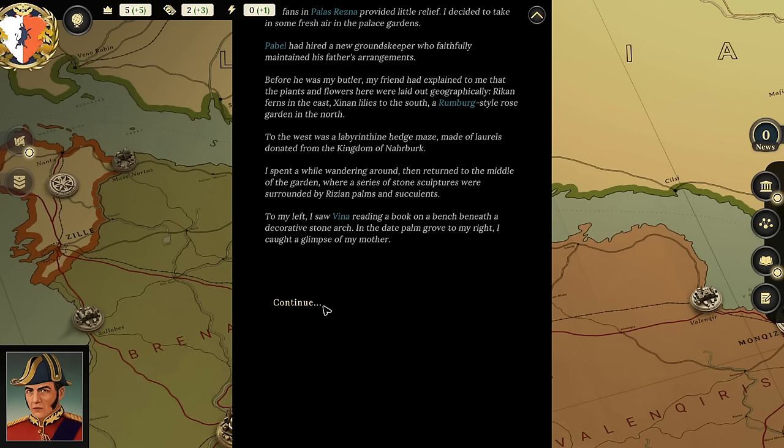I spent a while wandering around then returned to the middle of the garden where stone sculptures were surrounded by Rizzian palms and succulents. To my left I saw Vena reading a book on a bench beneath a decorative stone arch. To my right I caught a glimpse of my mother. Let's go talk to Vena. I made my way to the stone arch and sat down next to my daughter. 'Hello, father.'